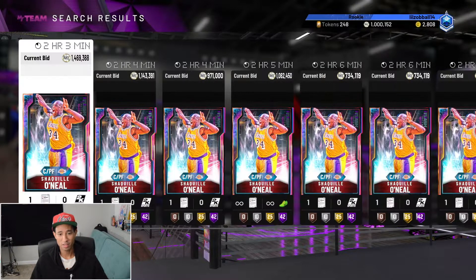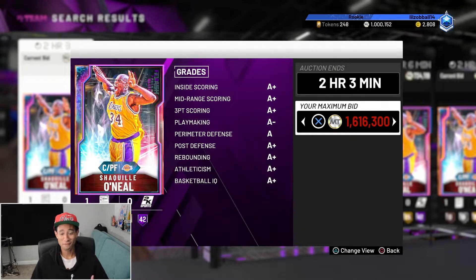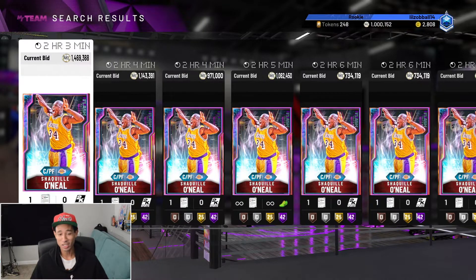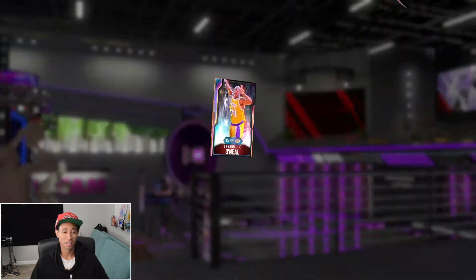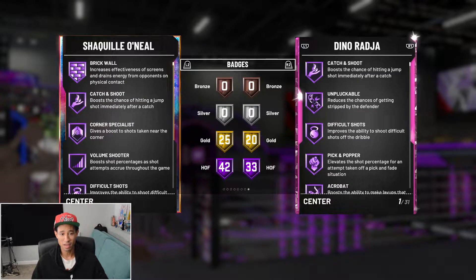Alright, so first let's take a look at this glitched Galaxy Opal Shaq. He's currently sitting at almost 1.5 million MT — probably the most expensive card I've seen all year. He's 7'1 with 99 on offense and defense. He comes with 42 Hall of Fame badges. As you guys all know, Shaq couldn't shoot at all. He never shot threes, never shot mid-range shots.